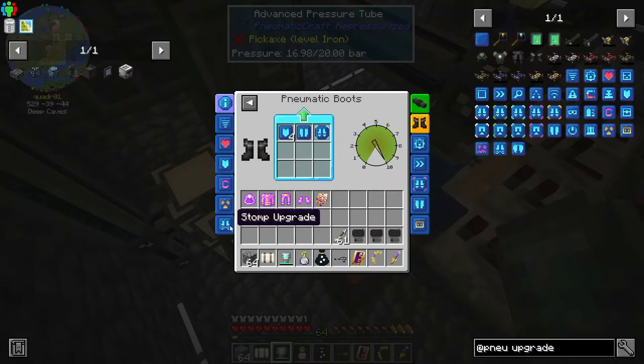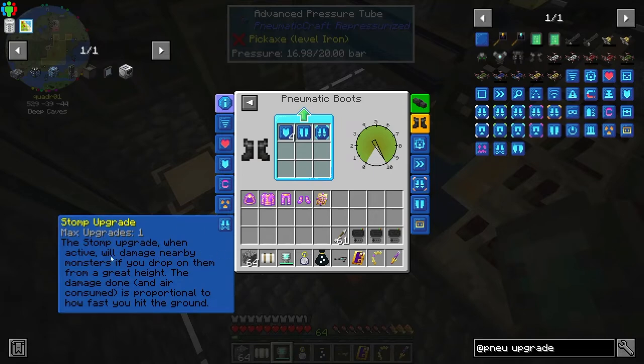Here's the stomp upgrade — I would definitely like to see this one. When active, it will damage nearby monsters if you drop on them from a great height. The damage done and air consumed is proportional to how fast you hit the ground. That sounds like so much fun.